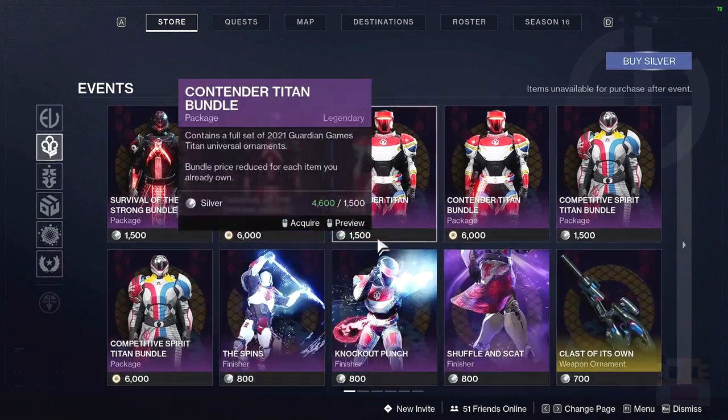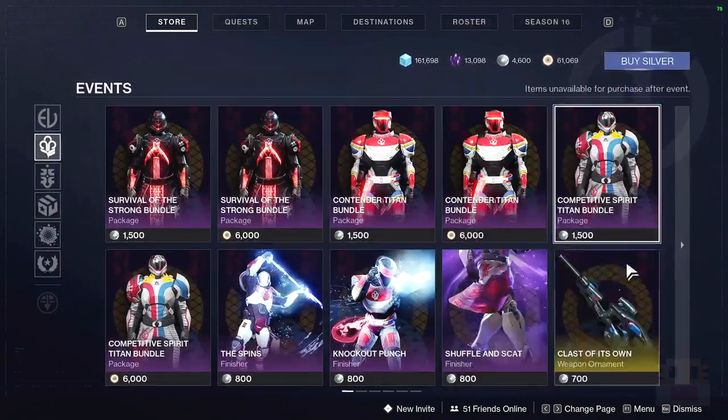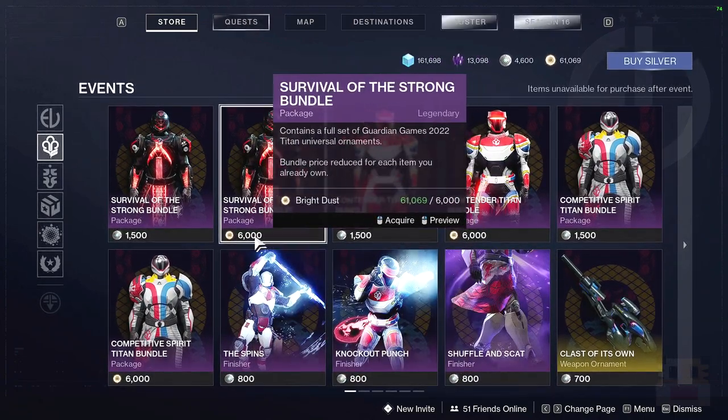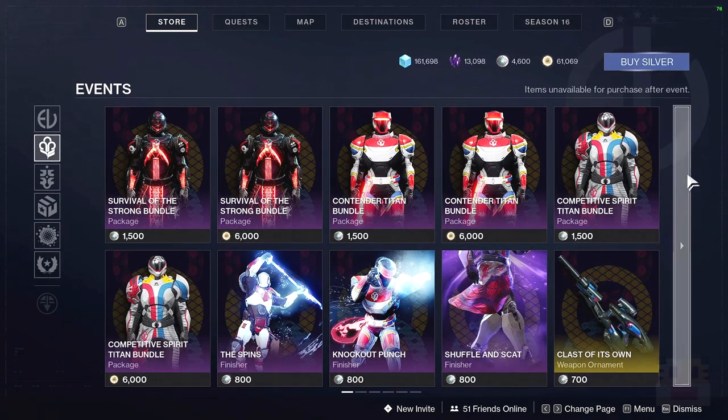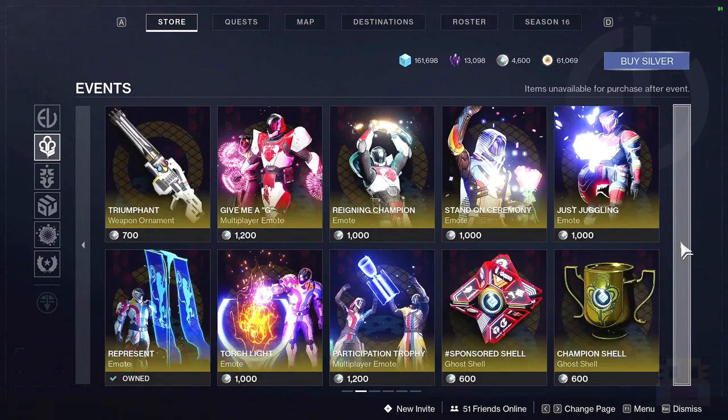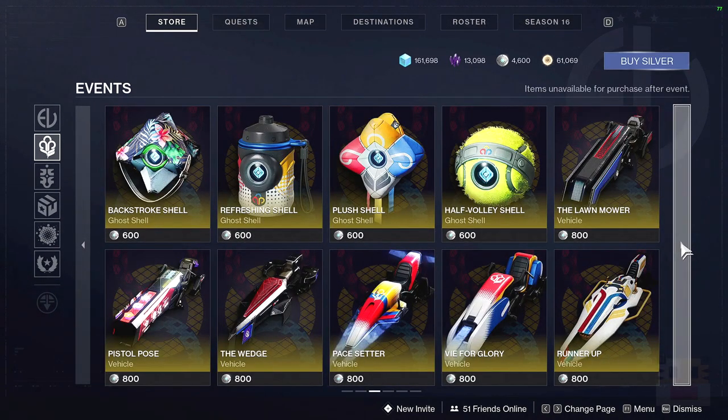Make sure you keep in mind that there is an advanced section. If you want these items and you have silver, and if you want the armor set, it is available for Bright Dust as well — you can buy it here. I have a lot of Bright Dust, I didn't realize. A lot of the items are also available for silver if you want to come and get them.